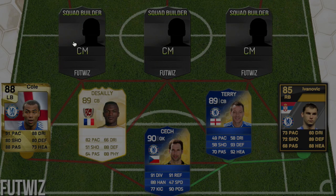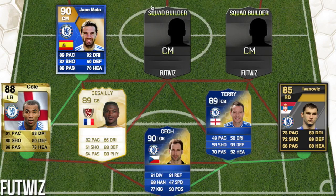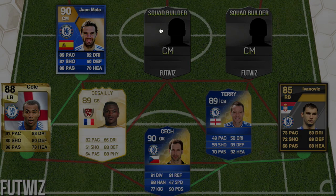Then we have Juan Mata. He did have a Team of the Season card — a 90-rated in FIFA 15 — before he went to Man United.